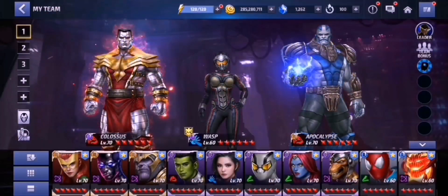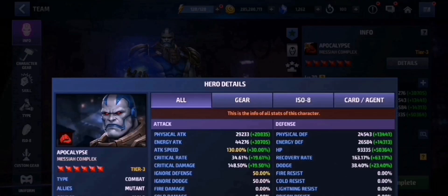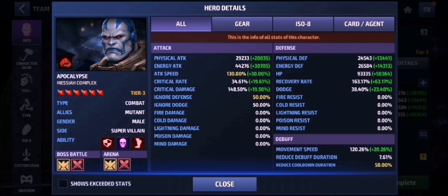Alright, so before we go into that, let's quickly check out our build here. We got max attack speed, max ignore defense and max cooldown, and there is like 44,000 of energy attack here with Warp's leadership. And we got around 93,000 of HP here as well, which is not too bad.